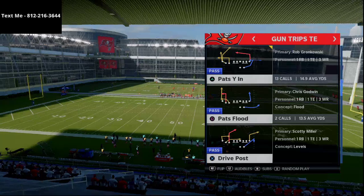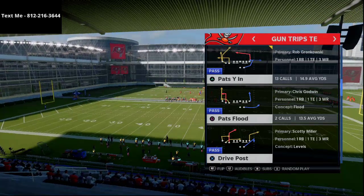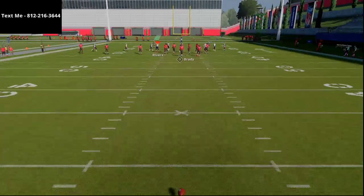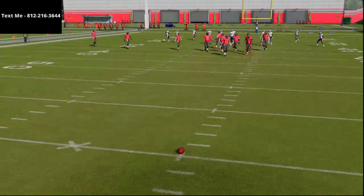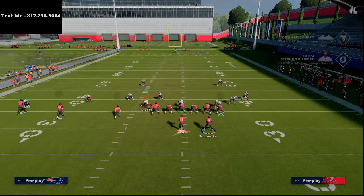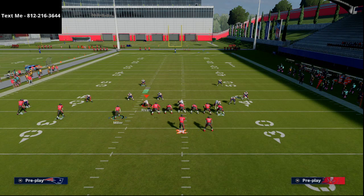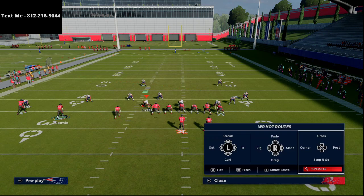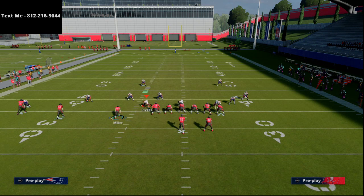I want to break down Pats Y In for you today. When you're running trips, you generally want to run your trips to the wide side of the field, so we're gonna put the ball on the right hash. The only adjustments on this play are: put the tight end on a drag route, block the running back, put the tight end on a post route — tight end apprentice is the best idea when running trips — and then put a hitch route to Godwin and a flat route to Scotty Miller as a check-down combination.